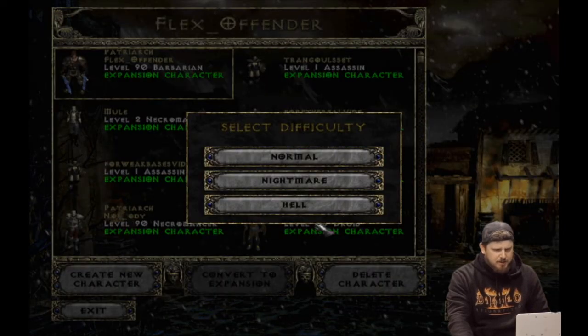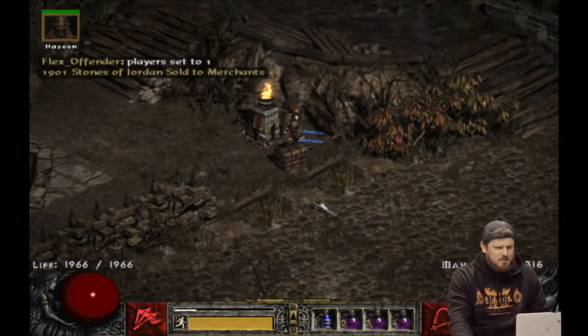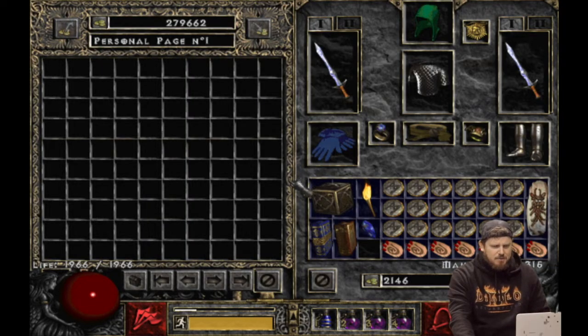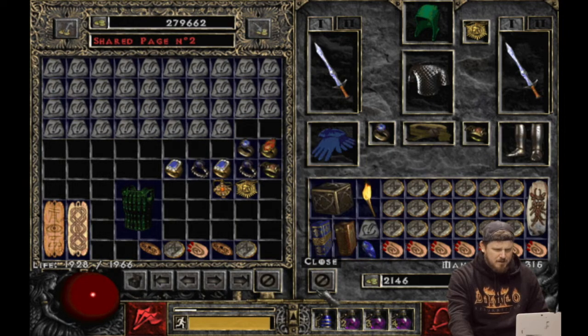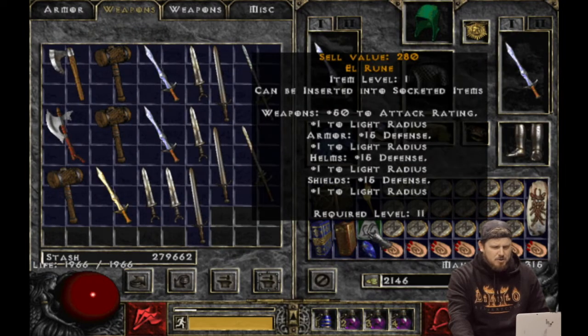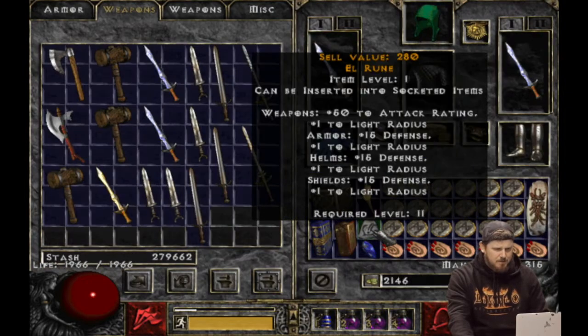Now open the game and load your character. At the top it will still say "Stones of Jordan sold to merchants" — the text doesn't change, but the game file is changed, so selling an actual SOJ won't work. Grab an El Rune from your stash, go to any vendor — Akara, Charsi, Farah, Ormus, Larzuk, Nihlathak before he turns bad — it doesn't matter which. Sell the El Rune, and you'll see: "Diablo walks the earth."